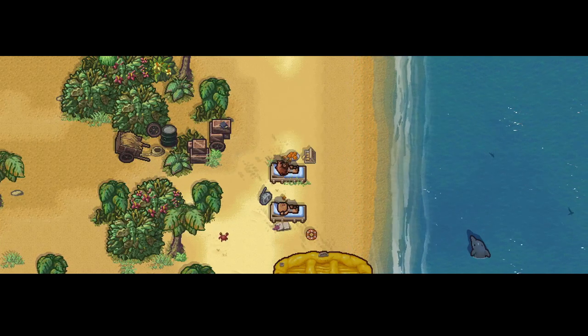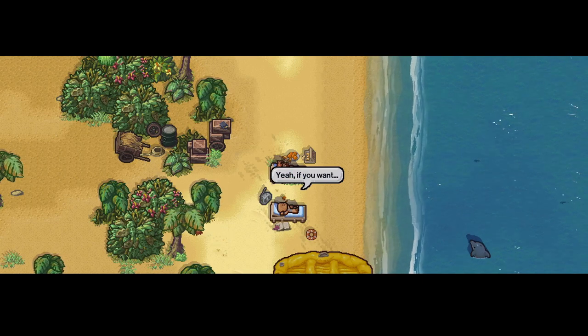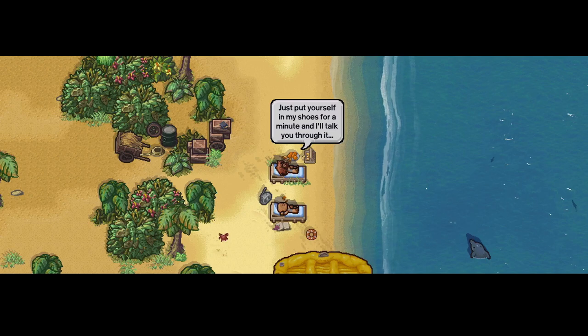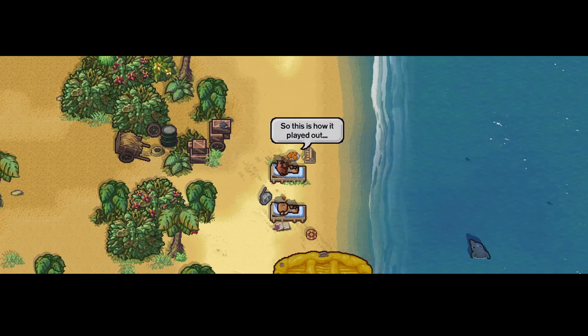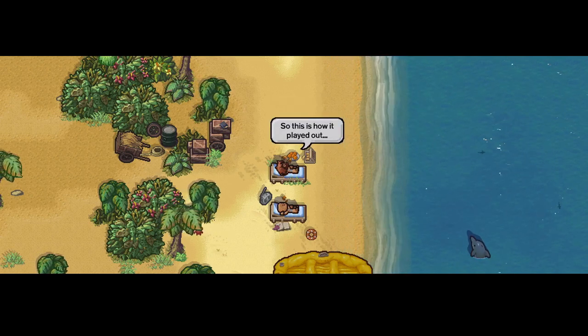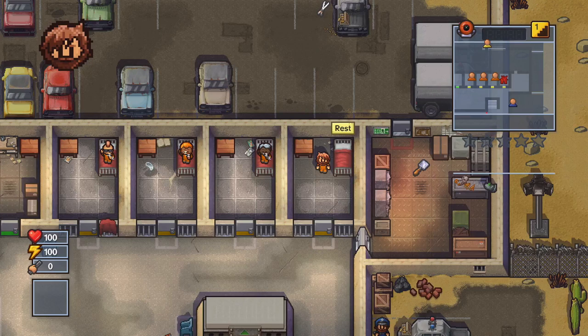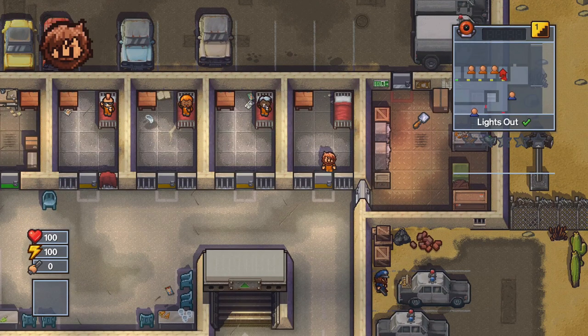You start out on the beach, basically telling a friend about the time when you were in prison. I guess he's theoretically escaped at this point and is no longer in prison. You can press A to skip the rest of that cutscene, and we'll start out during the night during the lights-out period.